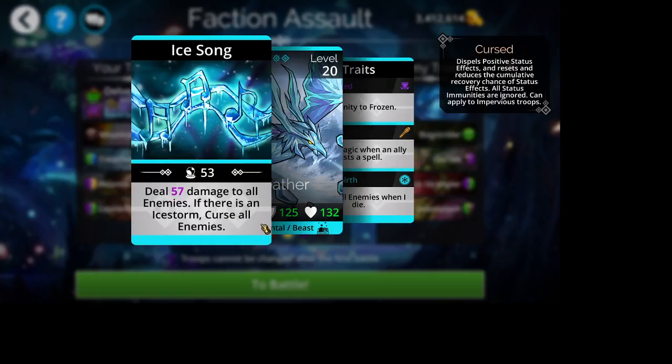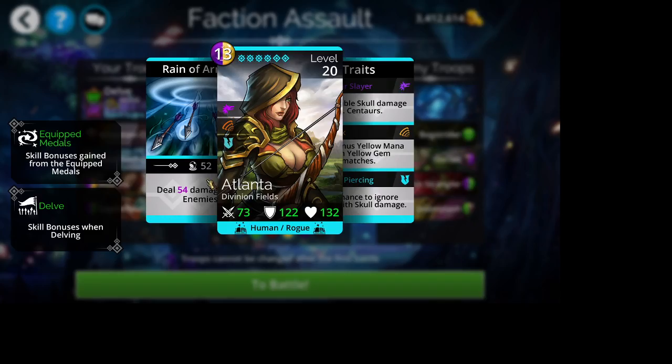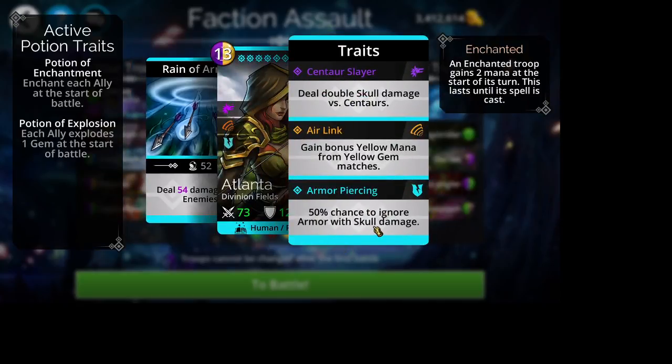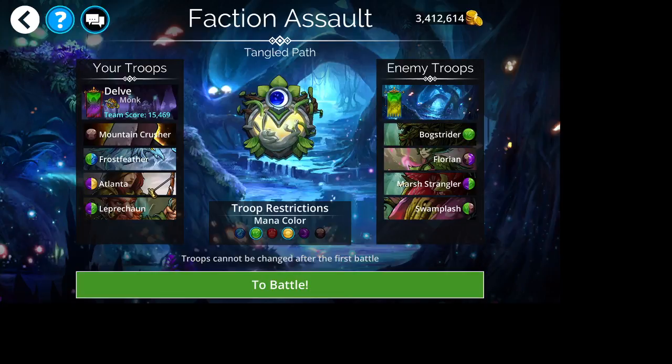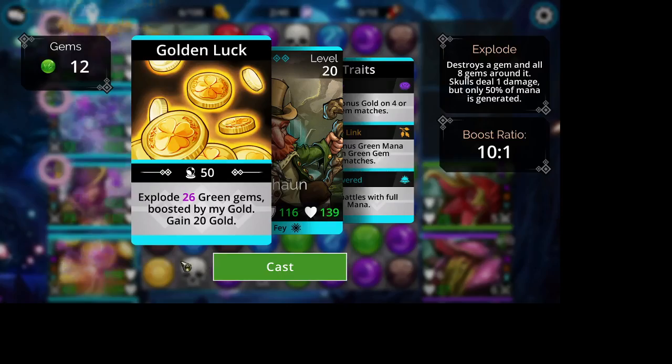Frostfeather deals damage to all enemies. He will curse the other team if there's an ice storm — we're not worried about that. This purple number is going to go up every time somebody on your team casts a spell, and if he dies he's going to freeze all enemies. Atlanta does damage to all enemies and can do true damage with skull damage if she's at the front of the team. She also gets extra yellow mana from mana matches — instead of matching three and getting three mana, you'll get four. You could move her up where Frostfeather is and put Luna in here, which would work really well for that extra yellow.